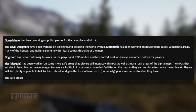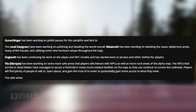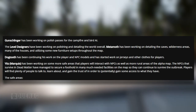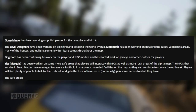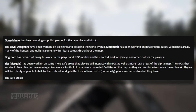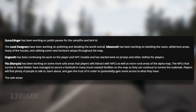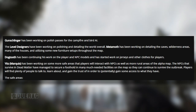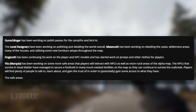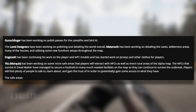Gunschlinger — a guy that I did an interview with — has been working on polish passes for the campfire and bird AI. I wonder what the significance of bird AI is — can you shoot one down and eat it? The level designer has been working on polishing and detailing the world overall. Metamoth has been working on detailing the caves, wilderness areas, many of the houses, and utilizing some new furniture setups throughout the map. Dogtooth has been continuing work on player and NPC models and has started work on jerseys and other clothes for players — jerseys, like sports jerseys? Maybe hockey, since they're Canadian.